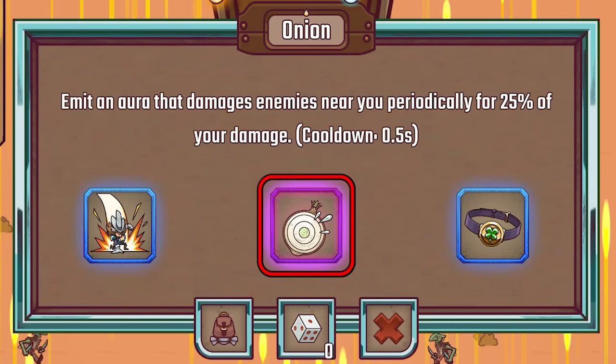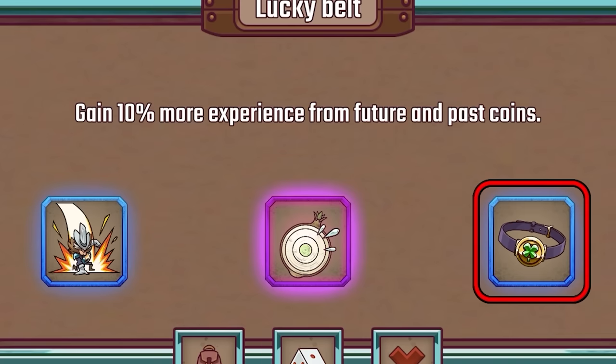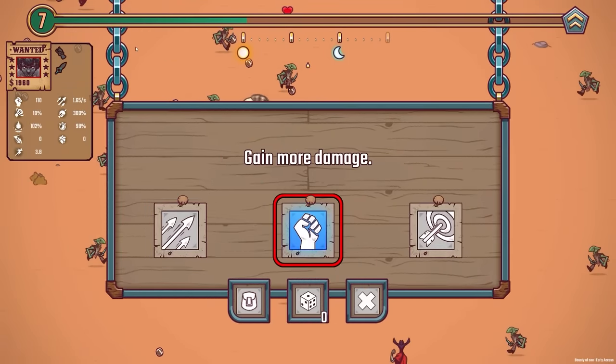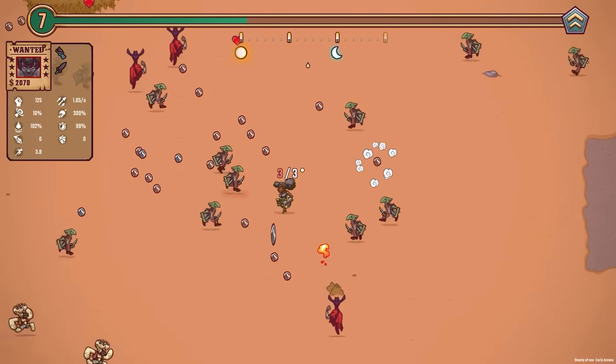I'm all about the big colors like this one which is purple. This is the garlic damage. We've also got 10% more experience - that could be amazing. I'm going to do that because if we're leveling up more often then I'm going to be happy. More damage - 125 damage now. This is so much for so early on.